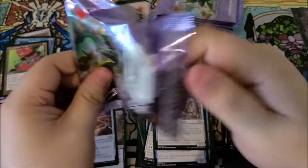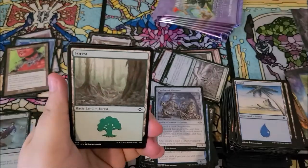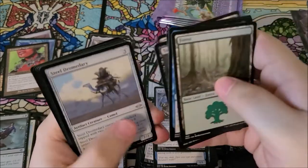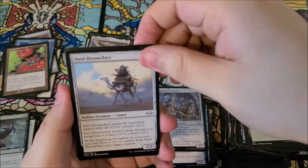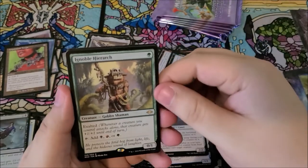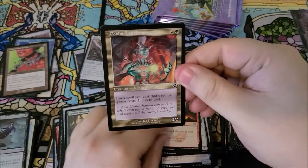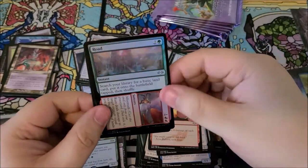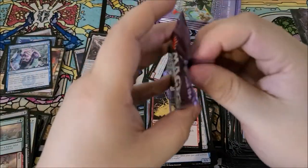Six more packs to go — one marshflats and one cabal coffers away from completing the trifecta. We got steel dromedary, noble hierarch — nice, very cool — join the card, flame rift, goblin archomancer, and a road to ruin as our foil. Chemister's insight as our list card — nothing I care about.